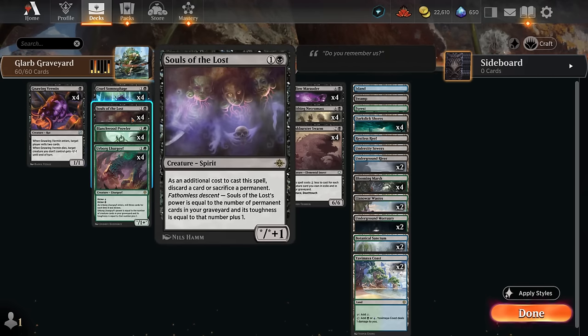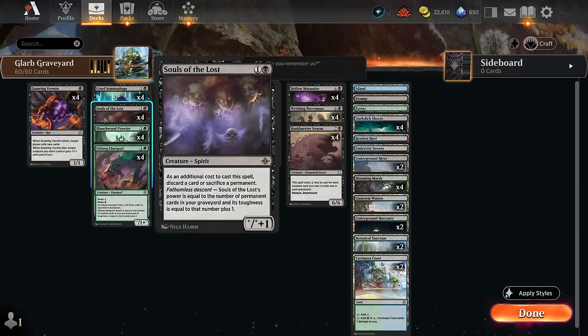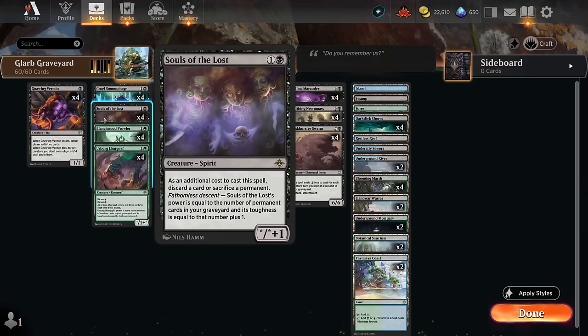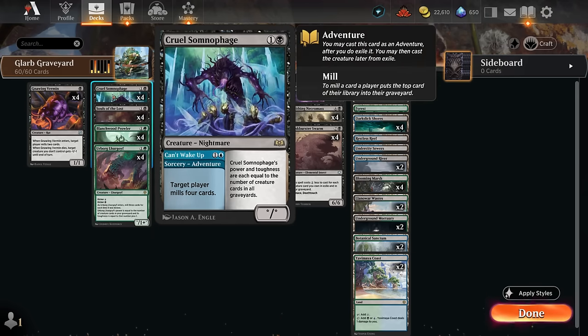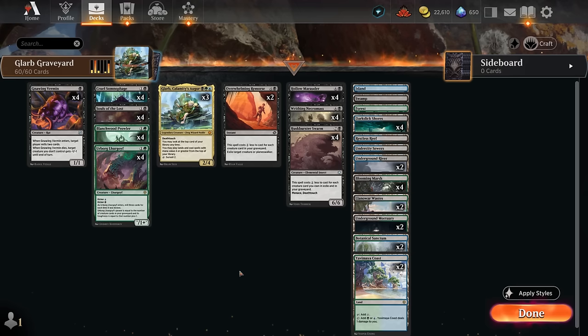Souls of the Lost can occasionally be cast on turn two — we need to discard a card or sacrifice a permanent as an additional cost, but discarding a creature gives an extra discount. We can sacrifice a land in the late game or sacrifice a Gnawing Vermin so it dies and gives an opposing creature -1/-1. Souls of the Lost has power and toughness equal to permanent cards in our graveyard plus one, tracking lands too, so it's often much bigger than Somnophage. Urborg Lurgoyf tracks only creatures but can be kicked with blue or black mana to mill three each time — potentially milling six for four mana.